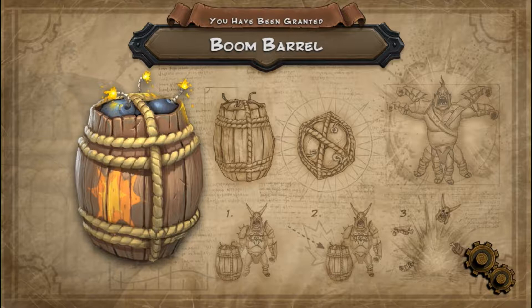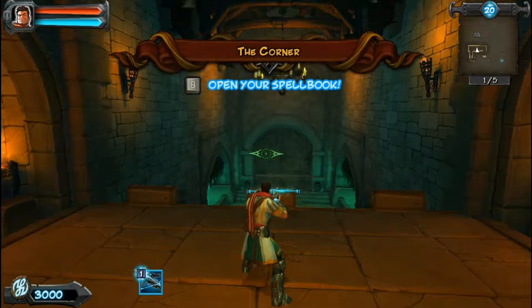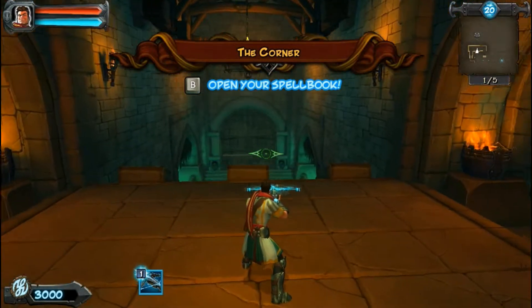From the last one we've unlocked a boom barrel. Now what the boom barrel does is you place these down and you have to shoot them, and then they explode.